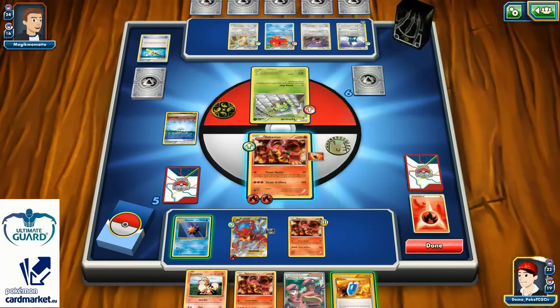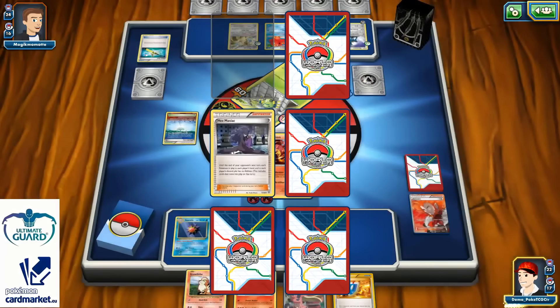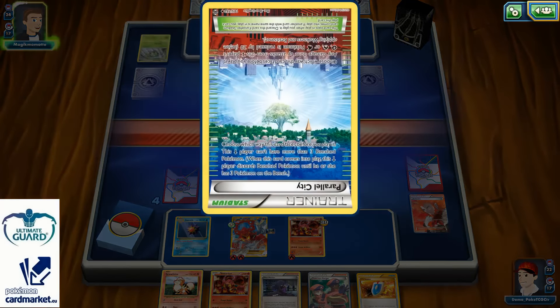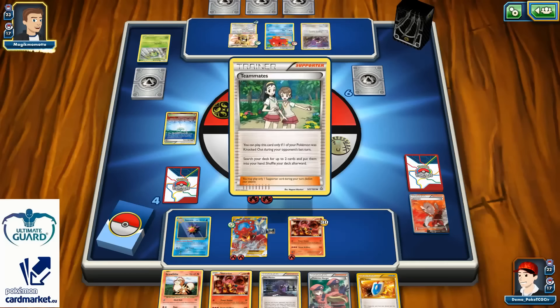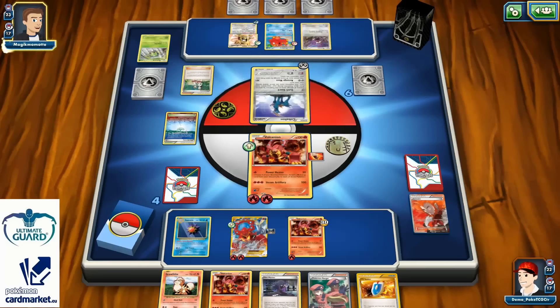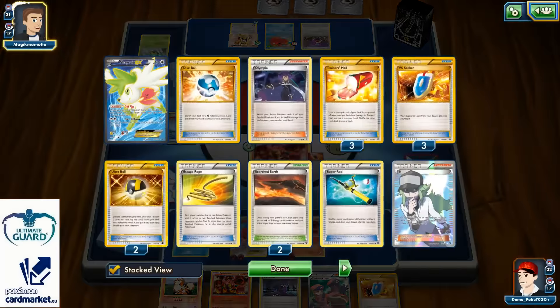The most important thing — I don't want to use my Starmie right now. I just want to use my Power Heater, strike for the knockout, and add two more energies. Unfortunately, if he puts Pearl City on the other side I would not be able to knock out his Spinarak and he would be alive — so that was a mistake for my opponent I guess. On the other side I also have Hex Maniac which is a perfect card, especially for the next couple turns. I just need one Fire Energy and I can knock out my opponent's Raticate Break with my Volcanion's Steam Artillery — that's definitely going to happen, probably even next turn.